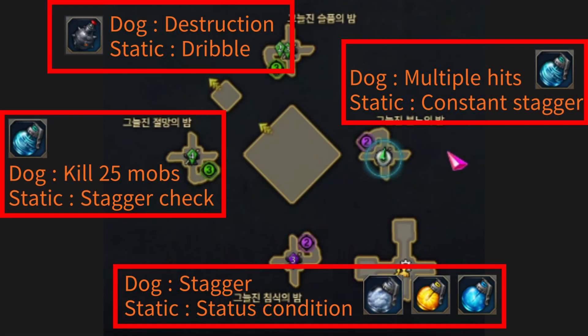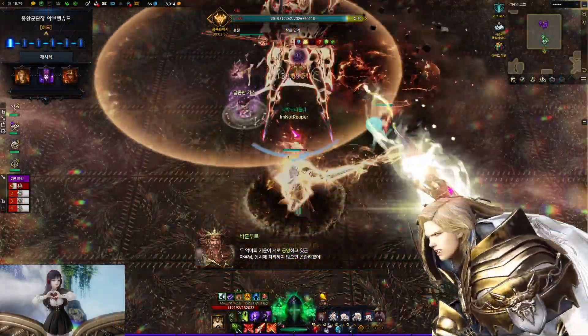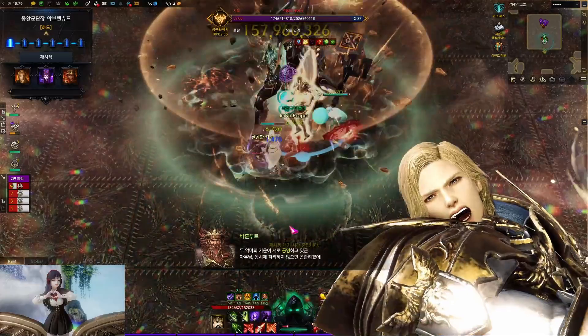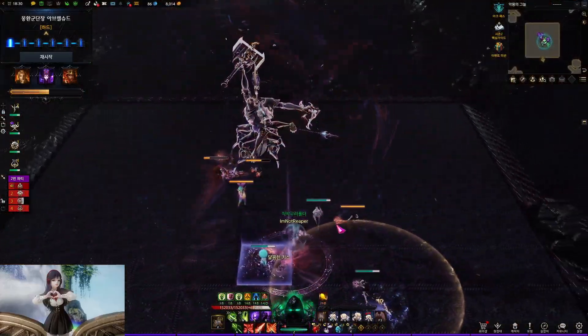Gate 1. For the battle items, it will be pretty much the same as normal mode. You bring the correct items depending on which side you're assigned. There is nothing different compared to normal mode. Kill the dogs, use Dairain on the next stage, and DPS each boss until they combine.